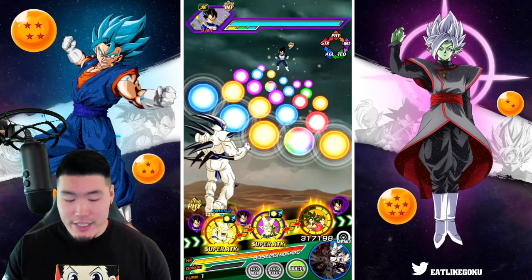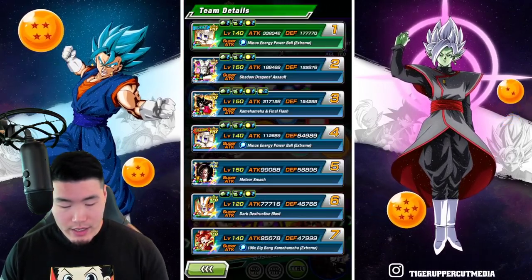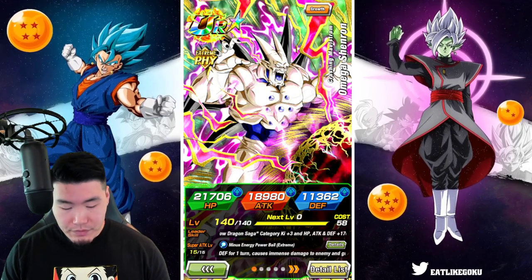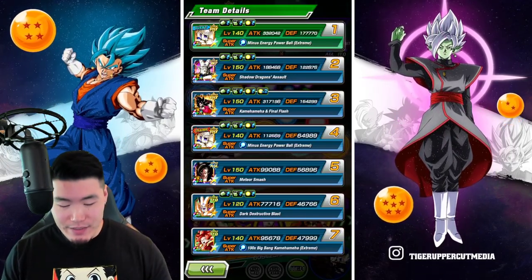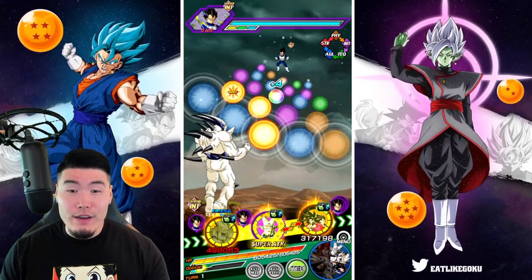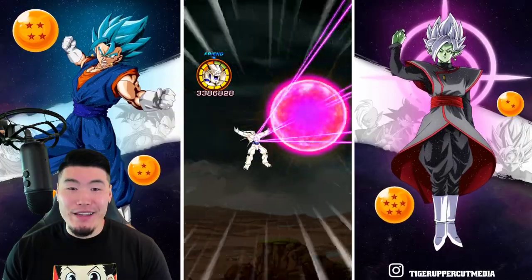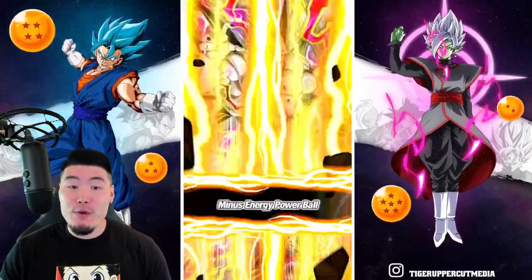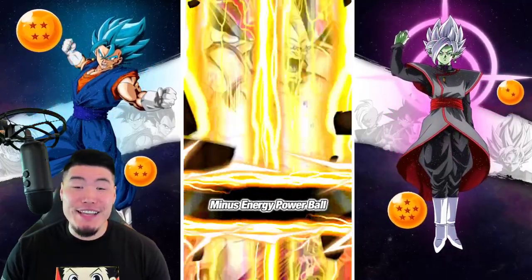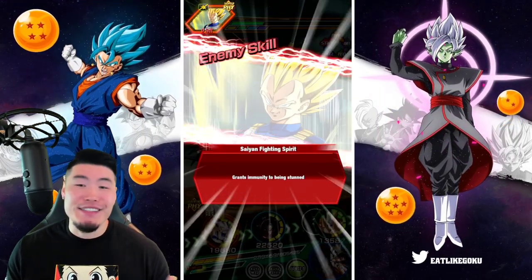On this first rotation, we have the friend Omega Shenron, who is also rainbowed, linked up with the LR Shadow Dragons, and we're starting with 177,000 defense, which is not bad considering he has a lot of stacking to do on his passive. Let's give him a couple of orbs. First turn, let's see what Omega can do. We're starting with 3.3 million, which is not amazing, but we do get the additional super at 3.7. Combining those two supers, that's about 7 million attack on the first turn, which is decent.